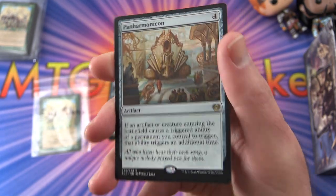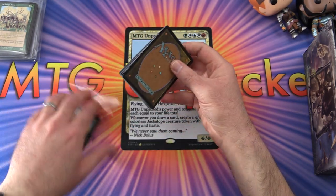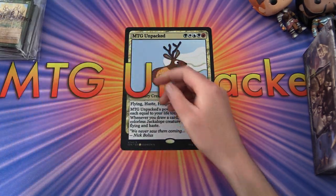Eric also gets Panharmonicon — artifact for four mana. If an artifact or creature entering the battlefield causes a triggered ability of a permanent you control to trigger, that ability triggers an additional time. I believe this is one of Saffron Olive's favorite cards — he's always talking about the Panharmonicons. Thank you Eric for being a patron; hope you enjoy these cards and stay tuned for your pack opening.